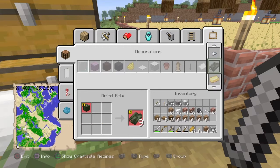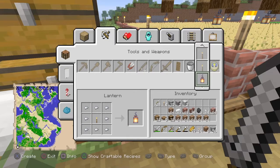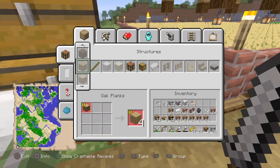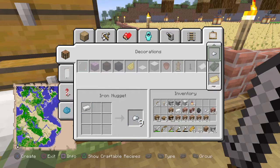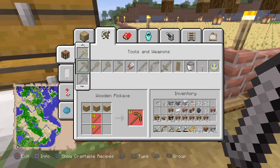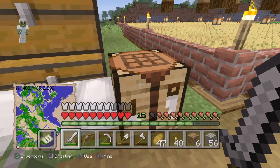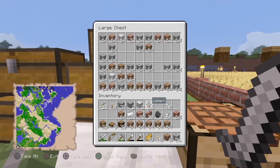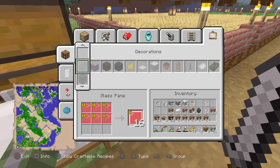What else do I need? Iron nuggets would be a good one, so I need to make eight of these. But what I might do is make 16, just because I need some anyway for the other farm. So if I just make a whole bunch of these, that'll be enough for a few. Now I've got enough for the melon farm as well - just thought I might as well do them. These are so much easier.